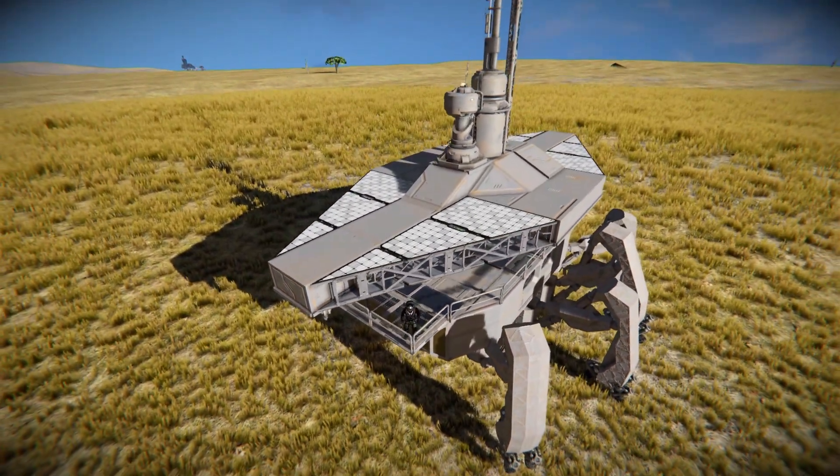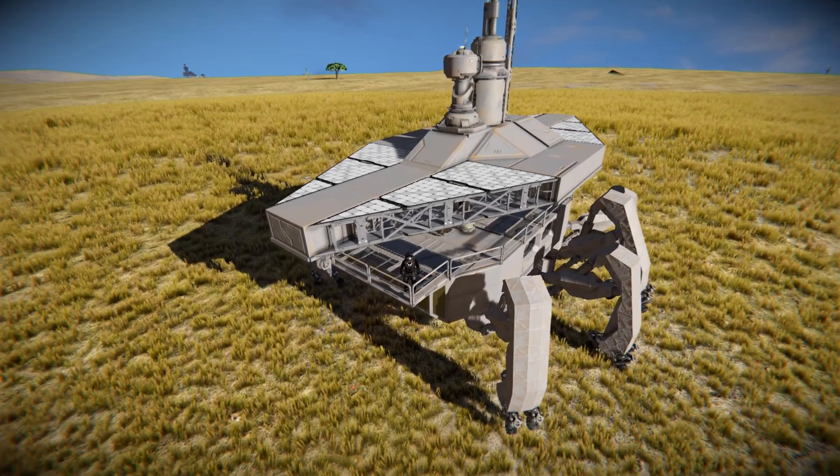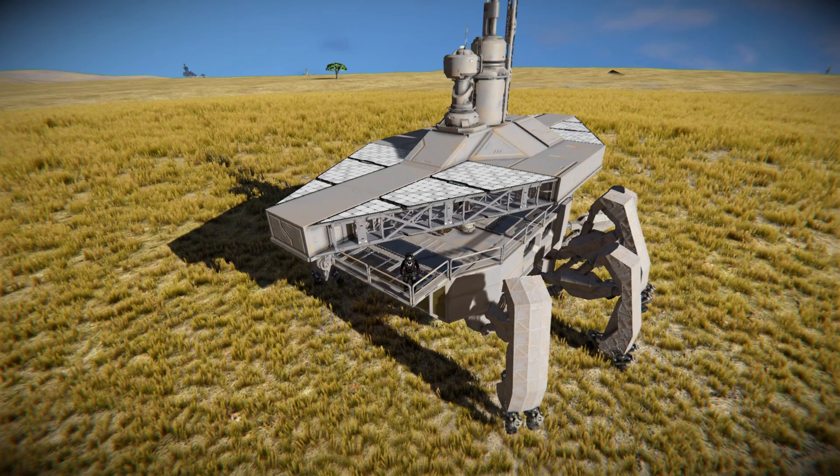We've got solar panels around the top for some manoeuvrable power, we've got our turrets we already talked about, a second floor with all our important stuff for a bit of role playing like living quarters, kitchen quarters, and of course a place where we can actually drive this thing around. We've got three legs on both sides, we can change directions much like the previous mech showcase not too long ago, and we can go backwards.